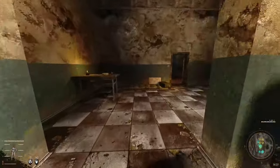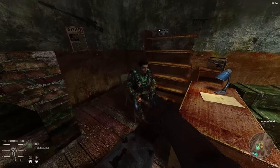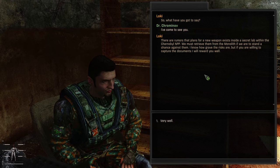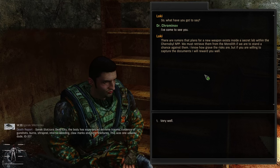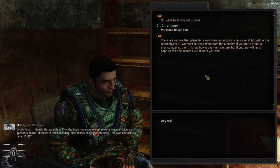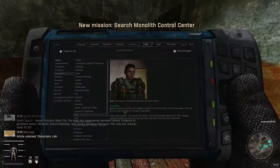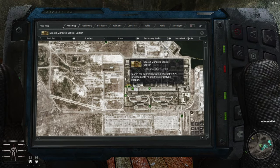We have to talk to this guy right here. He tells us: there are rumors that plans for a new weapon exist inside a secret lab within the Chernobyl Nuclear Power Plant. We must retrieve them from the Monolith if we are to stand a chance against them. If you are willing to capture the documents I will reward you well. Search the Monolith control center. Is that in the actual Chernobyl NPP? Oh yeah — I don't remember doing this mission before.